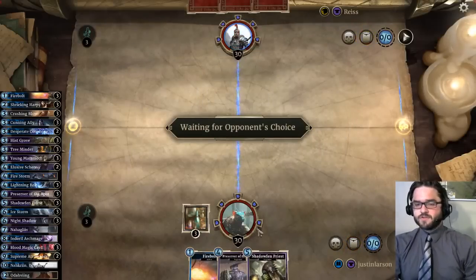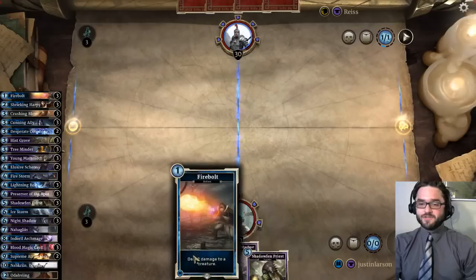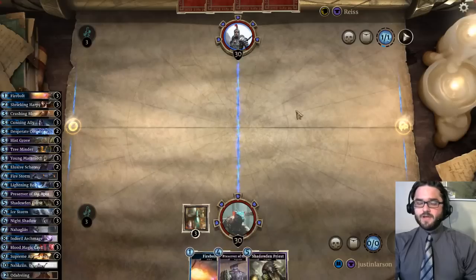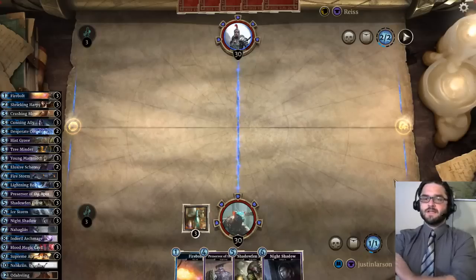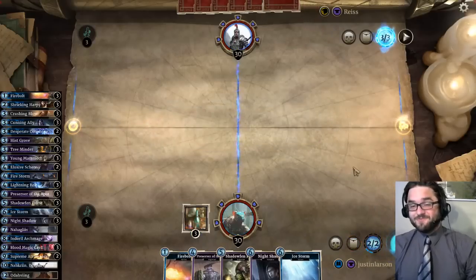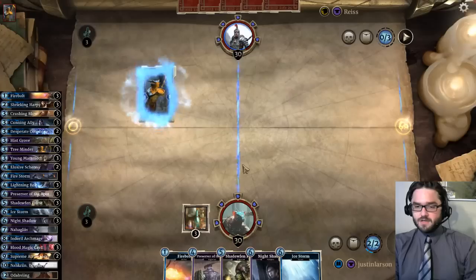Shadowfin priest is pretty clutch in this matchup whether it's control or tokens, because either divine fervor or hist grove are great targets for that. Our hand already shows the opponent triggering golden saint, and we notice we don't have a crushing blow to answer an early fifth legion trainer from our opponent. Not a great hand — the goal against the token deck requires ice storm. There's ice storm, but unfortunately no play on the first couple turns means this is probably control, so we'll elixir out our preserver and take an aggressive approach.